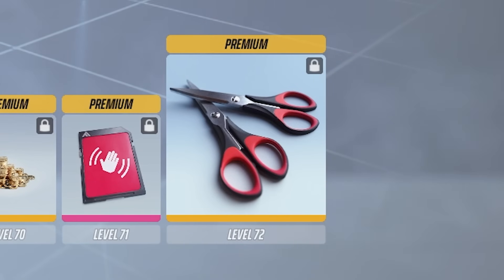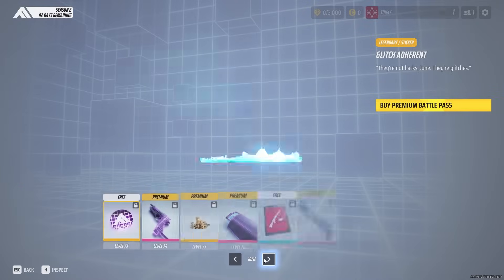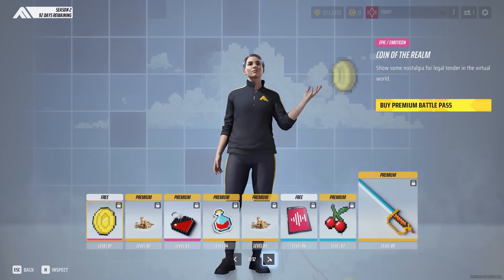Page ten gives some love to shield players, with a lot of other skins including the fan mask. Page eleven is insane — this might be my favorite page out of all the Battle Passes. You've got some pixelated art, including a potion, and look at this sword — it's a pixelated sword skin.